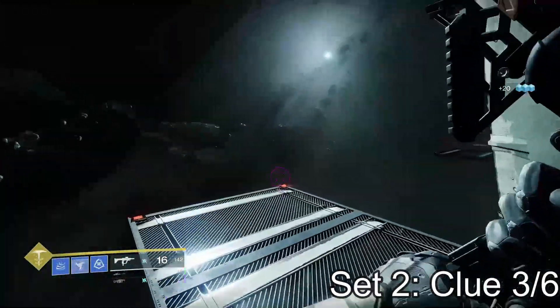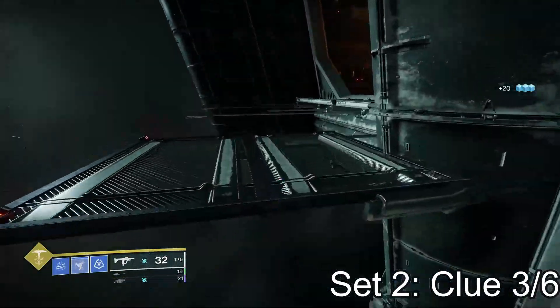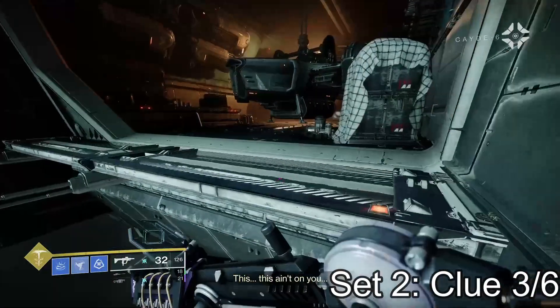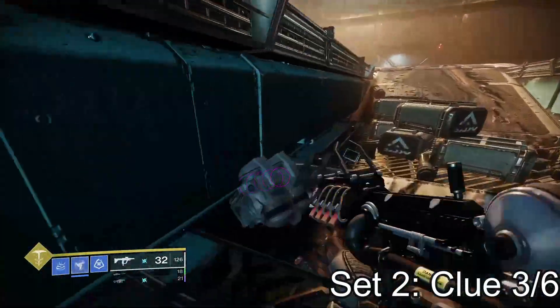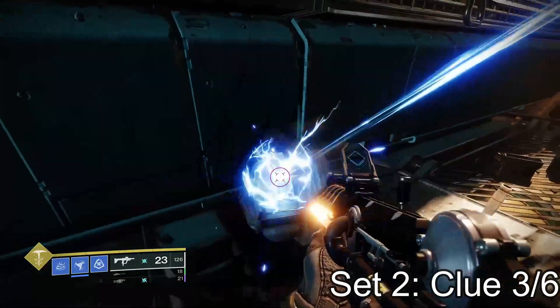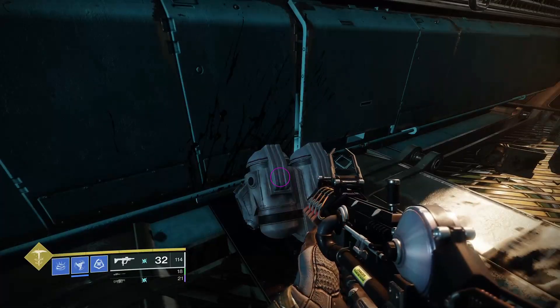Next, move back after the room with the abomination. Keep on going, jump around the side of the spaceship like you did before. But this time, instead of going up into the next room, you go under this spaceship right here and on the ground you grab this part. This is your third clue of the second set.